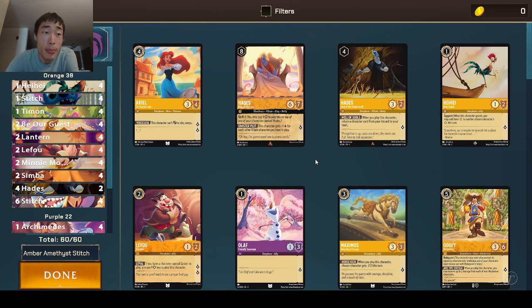Today we're going to be revisiting a favorite deck for our content. Once again, we're going to be looking at a deck tech as well as some commentary and gameplay. We are bringing back the good old Amber Amethyst Stitch deck with some additions in order to kind of deal with some of the new cards that have been spoiled.